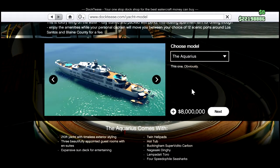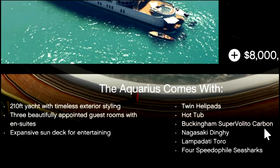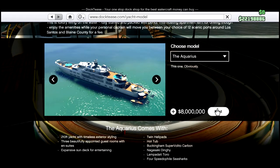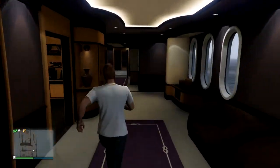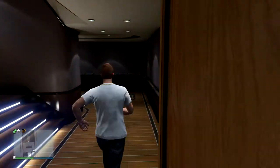And then the most expensive one — the Aquarius. You get two helipads, a hot tub, a Buckingham Supervolito Carbon, a Nagasaki Dinghy, a Lampadati Toro, and four Sea Sharks. So those are the options you can choose from — there are a few options to pick from.